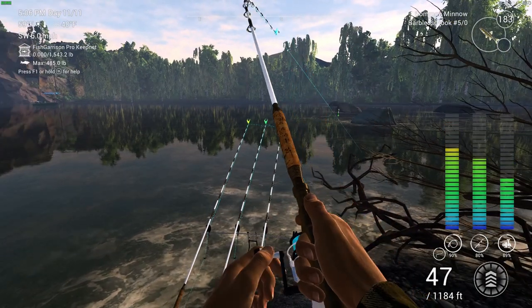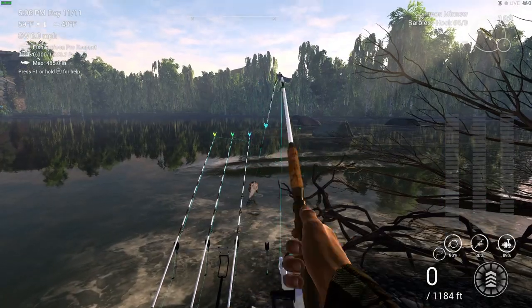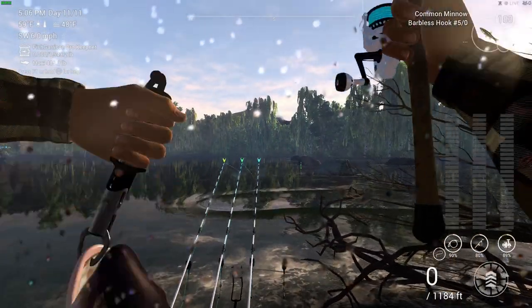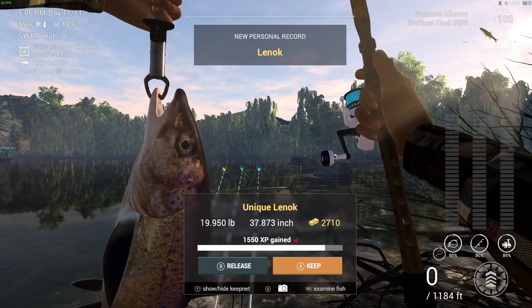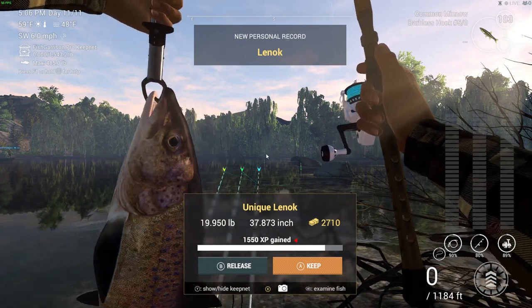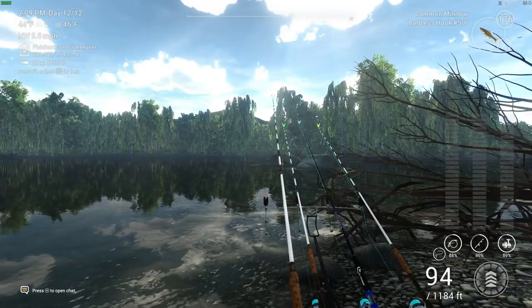I've been using the 6-up hook, but I've also been using the 5-up. I noticed with the 5-up I'm catching that little bit quicker, so I ended up changing most of them over. There's my biggest unique lennox — just under 20 pounds. They're nice looking fish, like a purpley type color.